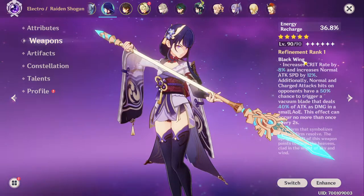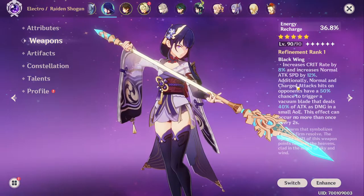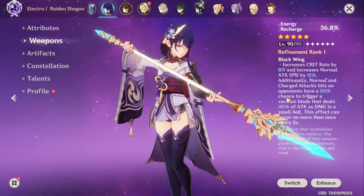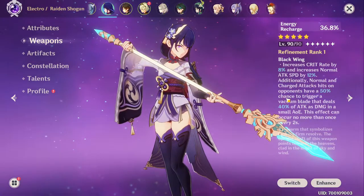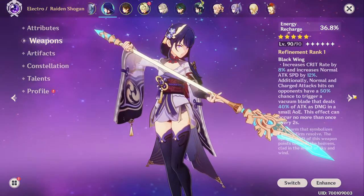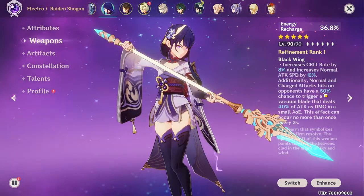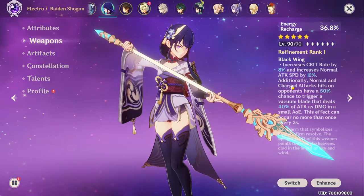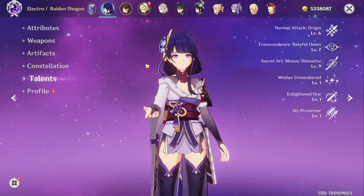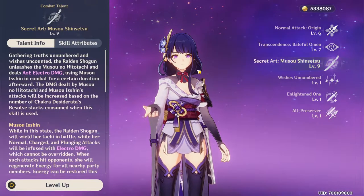The weapon increases crit rate by 8 percent and normal attack speed by 12 percent, but in my opinion the 12 percent attack speed has no effect for Raiden Shogun because you're not going to use normal attacks that much. The passive also has a 50% chance to trigger a vacuum blade that deals 40% of her attack as normal damage, but this is completely ignored in her burst form, which is what you want to be using anyway — a little unfortunate.